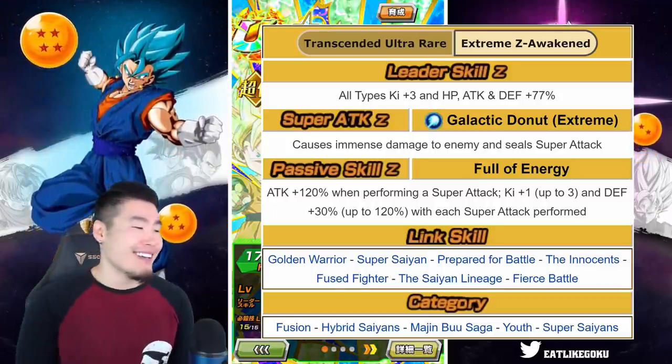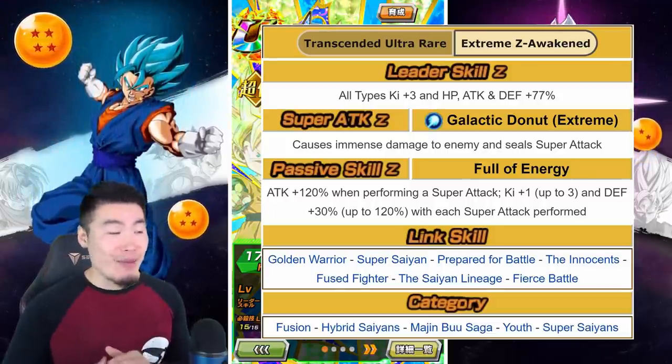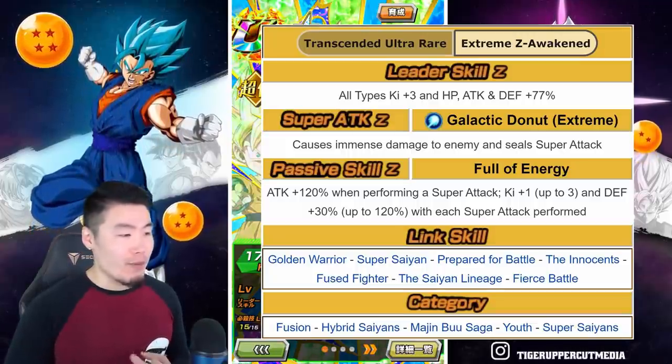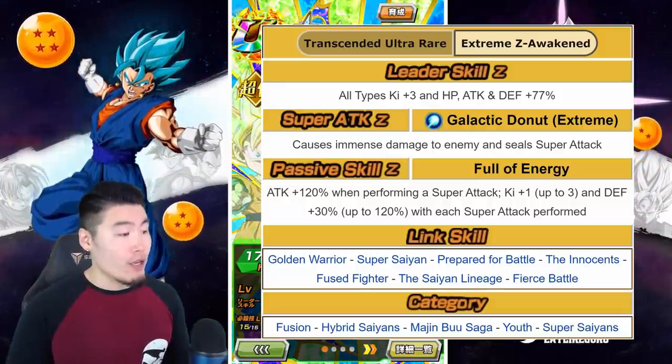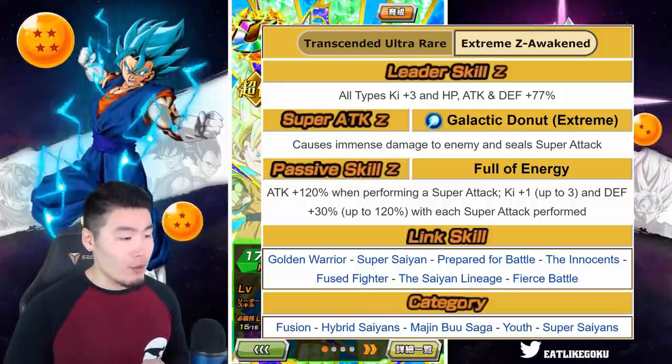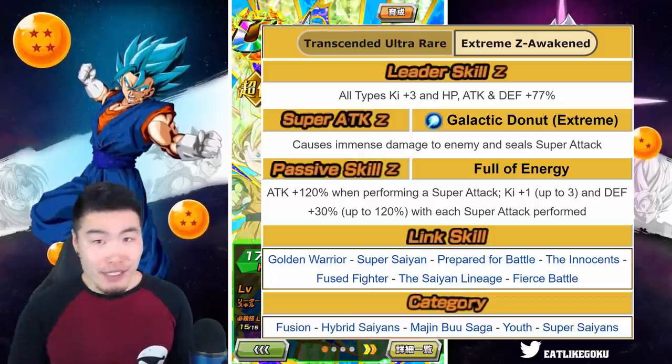Yes, the math checks out. His links stay the exact same as before: Golden Warrior, Super Saiyan, Prepare for Battle, Innocence, Fuse Fighter, Saiyan Lineage, and Fierce Battle. His categories are Fusion, Hybrid Saiyans, Majin Buu Saga, Youth, and Super Saiyans.